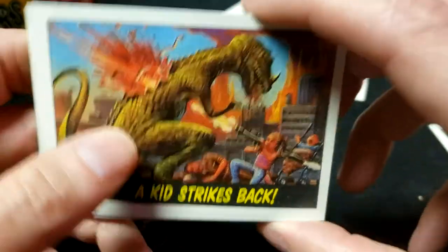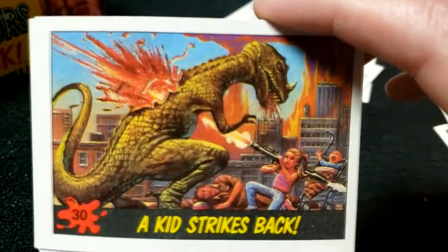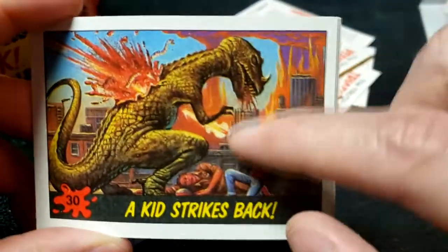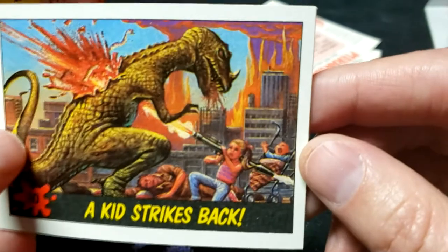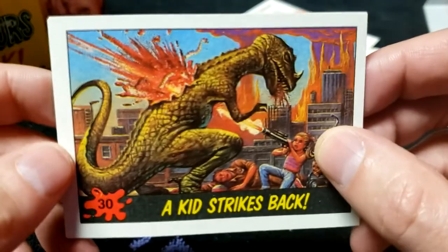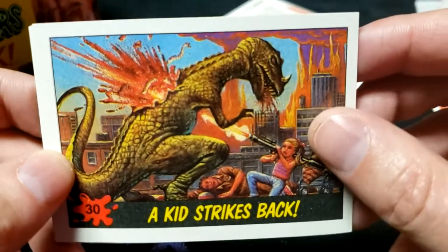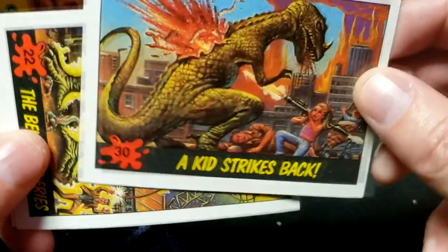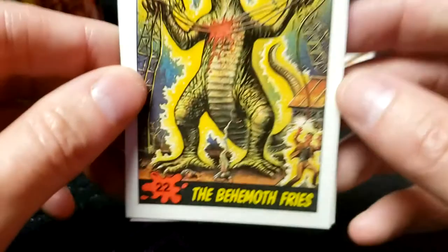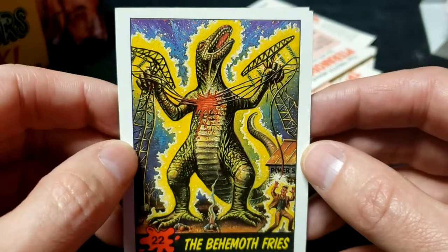A Kid Strikes Back — I actually had this one recently. One of my friends got a pack with this card and made a greeting card out of it, and I gave it to my flight instructor when I was done with some training. Nothing says thank you like a kid shooting a T-Rex with a bazooka — had absolutely nothing to do with flight, but there you go. Number 30, still no duplicates.